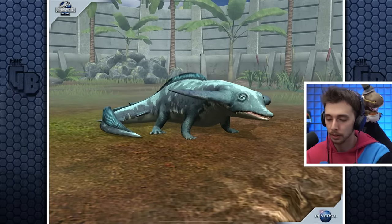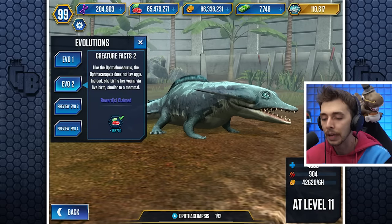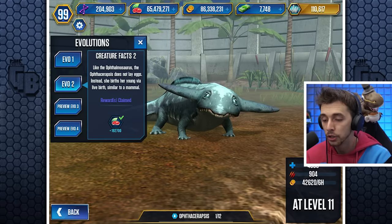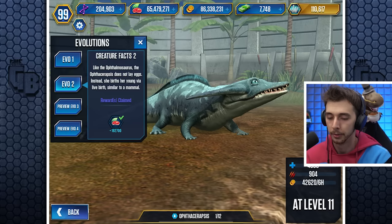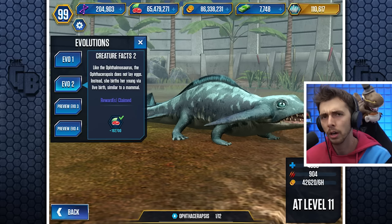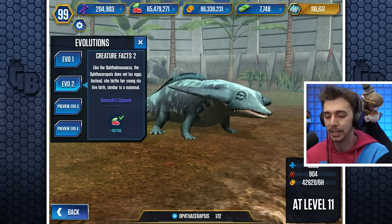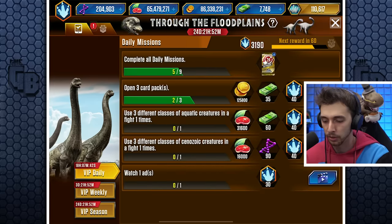Actually it looks no different — it didn't have any fins on it. A little bit more like the Ophthalmosaur. The Ophthalmosaraspis does not lay eggs; instead she births her young via live birth, similar to a mammal — which it is neither, it is an amphibian. Although I think the Ophthalmosaurus is actually a reptile? Similar to a mammal — don't know how it evolved that but there you go.